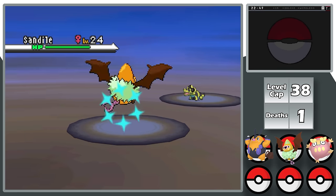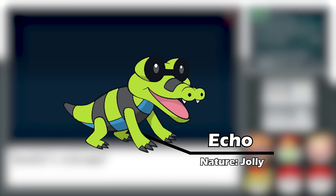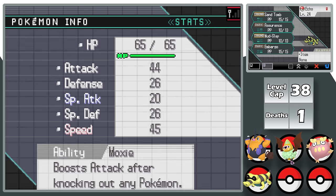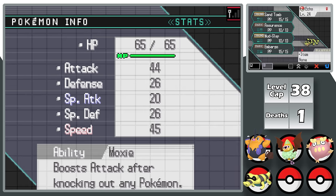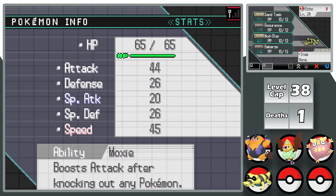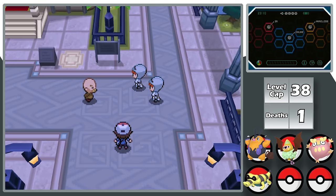This hunt takes significantly less time — only about four hours — and I get a Shiny Sandile. I give Sandile the nickname Echo; its nature is Jolly, raising Speed and lowering Special Attack, which is fine since I'm using physical moves. The ability is Moxie, so every kill boosts my Attack. After completely revamping the team, I'm ready to go into Nimbasa City.